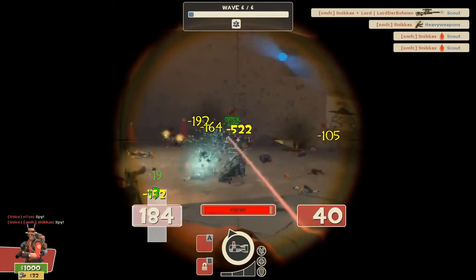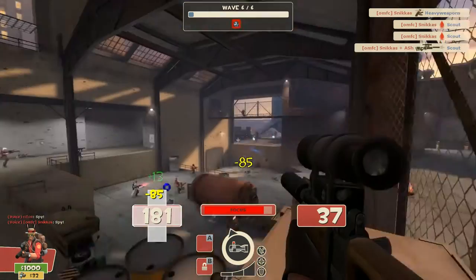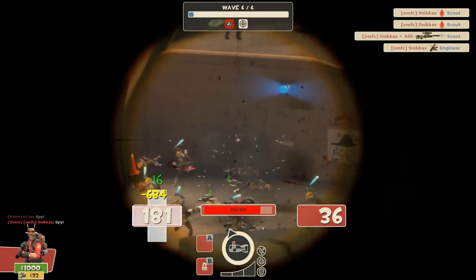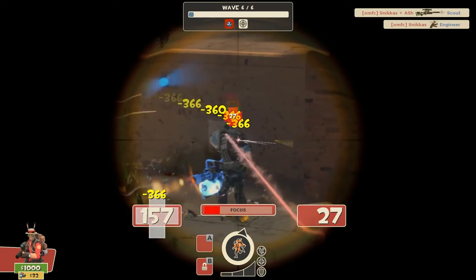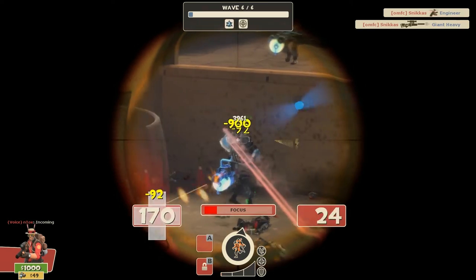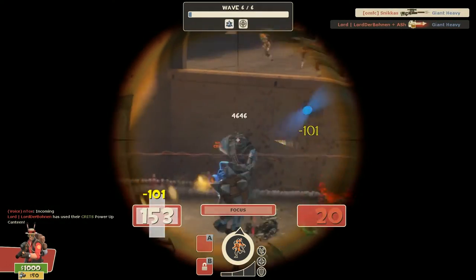There is a minor setback to the Hitman's Heatmaker in that body shots deal less damage, but all you want to do is headshots anyway. So if you are not comfortable with aiming only for the head, Sniper might not be the right class for you — but it is definitely worth checking out. You just have to make sure to get those headshots.